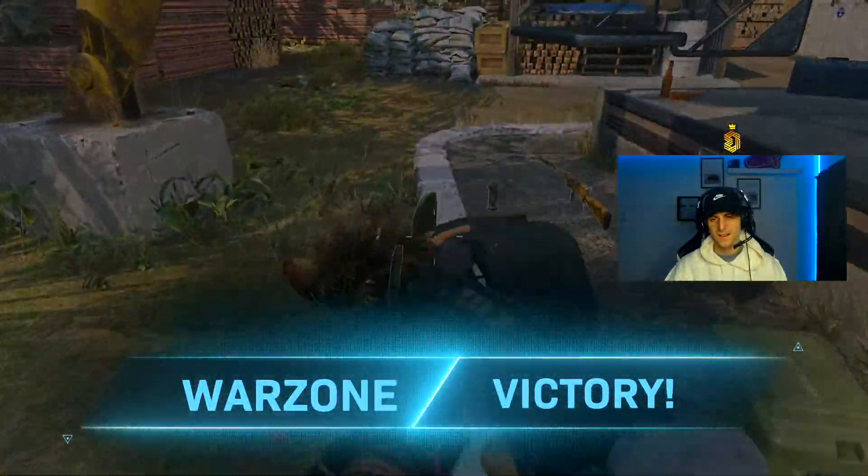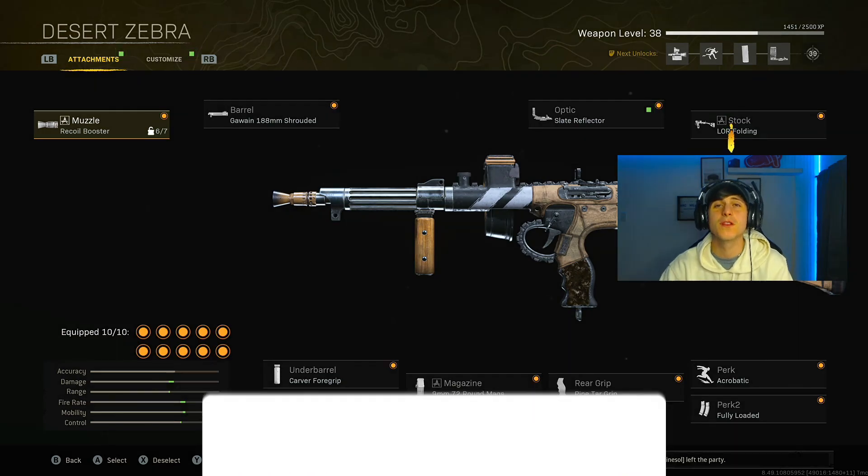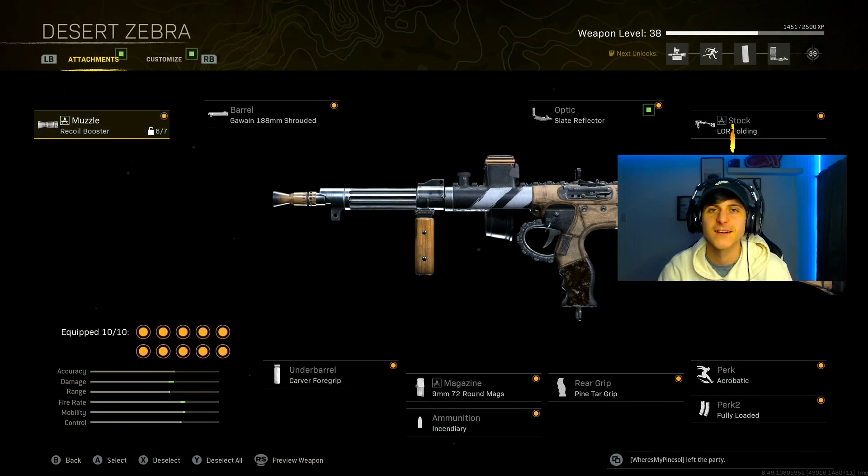Why did that lobby die so fast, bro? Alright, gang, on this Owen Gun: I ran the recoil booster, 188 millimeter shrouded barrel, Carver forward grip, 72 round mags, incendiary ammunition, pine tar grip, acrobatic, fully loaded, the Lore folding stock, and slate reflector optic. That's pretty solid range. It hits really hard — it's almost like the BAR of SMGs. It shoots really slow but hits really hard. The range is great. Try it out for yourself, let me know in the comments. If you're new to the channel, hit that sub button, crush that like button. I'll catch you all tomorrow for another banger.